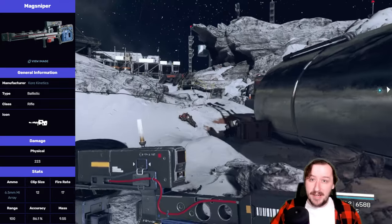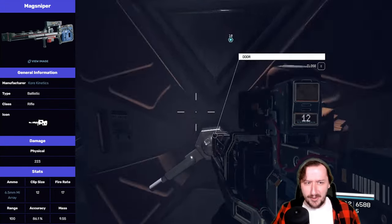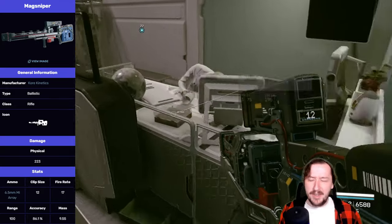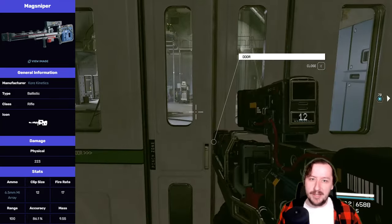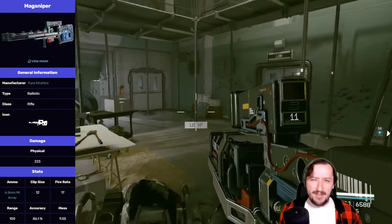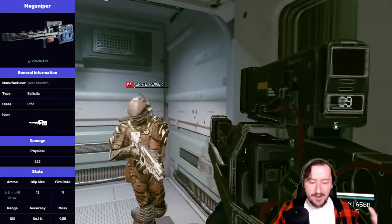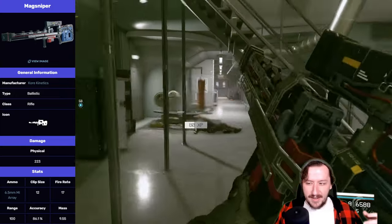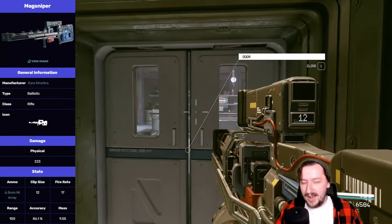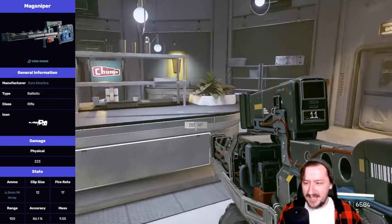This holds 12 rounds by default, which is a lot for a sniper rifle, and with the extended mag it goes up to 20 for some reason. It has a rate of fire of 17, so it is fairly slow, though it does have a charge-up time if you want a more powerful shot. You can still fire it normally in quick succession like a battle rifle, but if you want the most out of it you need to hold down the trigger, and your character starts wiggling around as you try to fire, which feels kind of awkward.